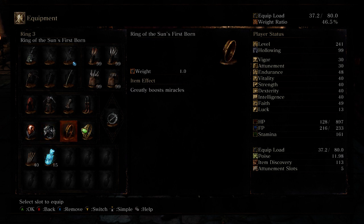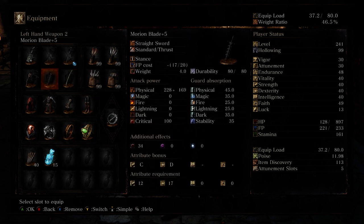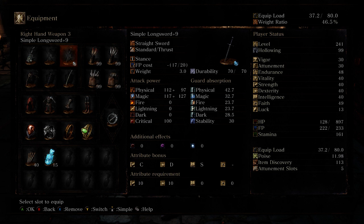And then the Ring of the Sun's Firstborn, which is Solaire's ring, and then this good guy, so I can just keep shooting lasers all day. And then I have the Simple Longsword, just so I can have that in the offhand if I really need to.